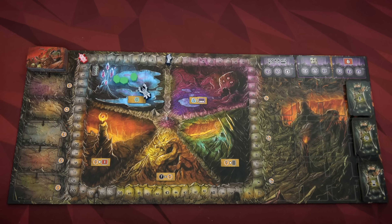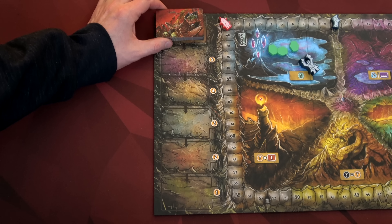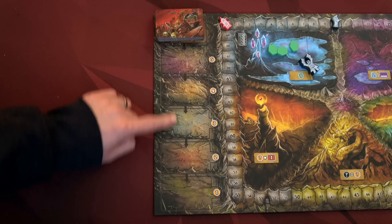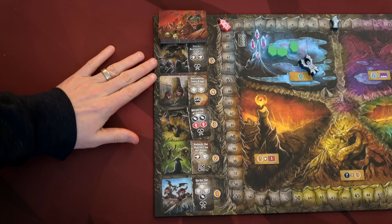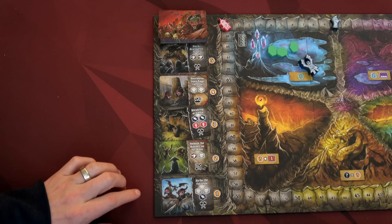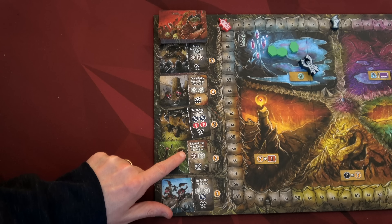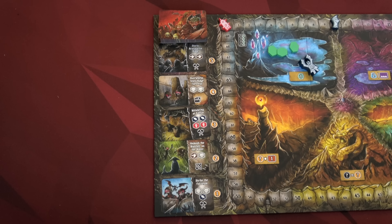Without further ado let's jump into setup and then we can take down those pesky heroes and try to score more points than the fellow champion. The first part of setup is shuffling your battle plan cards and placing one out on each of these spots. One of the main ways you score points in this game is by choosing and completing these battle plans — sending some skeletons and gnolls out to ambush the Watcher of the Water, stuff like that. There are lots of other ways to score points as you'll see as we play.